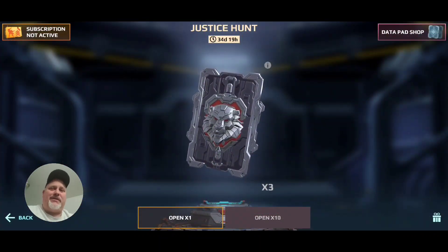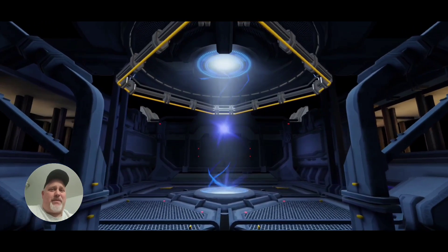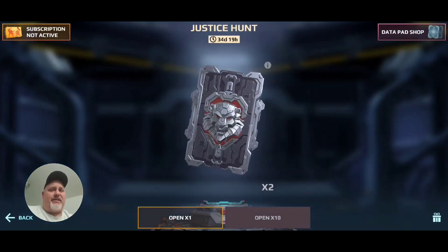Hey there, it's Big Tony over here at Natchee, coming at you with a little data pad opening. We're doing the Red Lion, or the Bald Lion as I like to call it, by the way it looks. These are the red ones. This is for weapons and weapon components, most of which I'm going to just cash in for silver. Cestus components right there — that's good. That's a little bit of silver to add to the coffers.